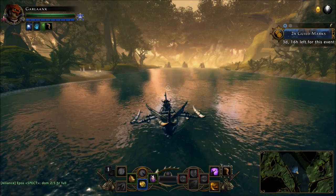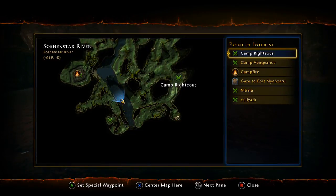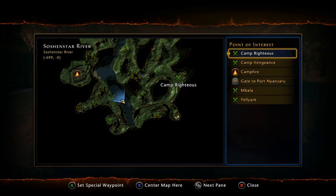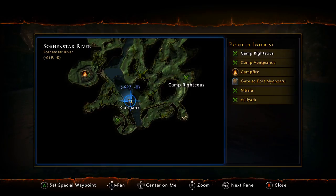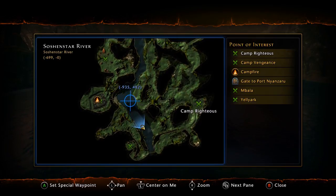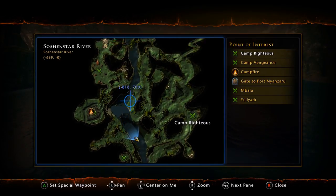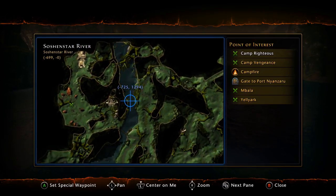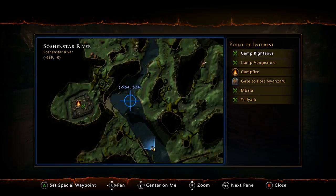Here we are on the river now. If you open your map, as mentioned there are three different areas. If you're trying to catch a specific fish, you'll need to refer to the map I showed earlier. There's one area way down here, then the entire middle area, and the third area starts at the bridge visible on the map.